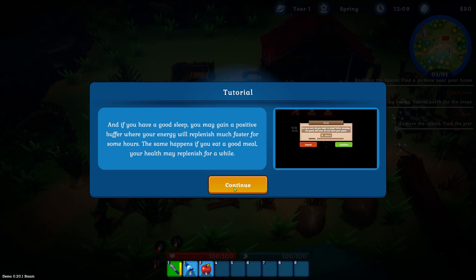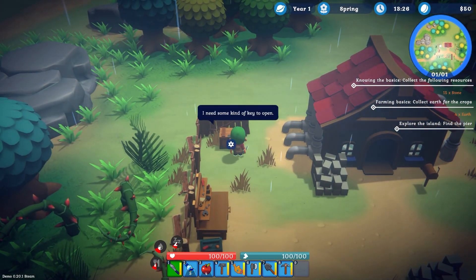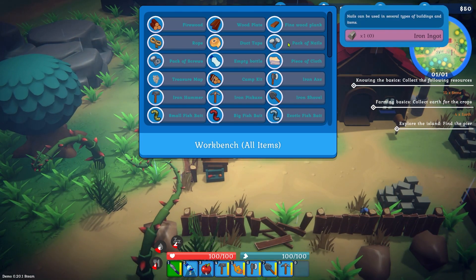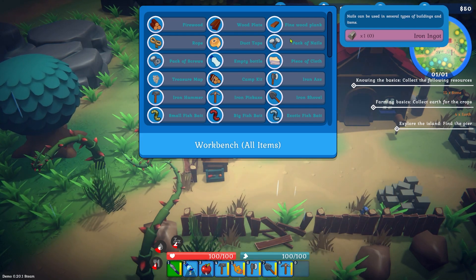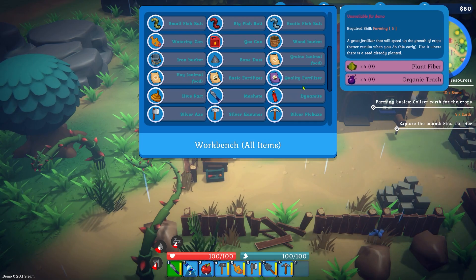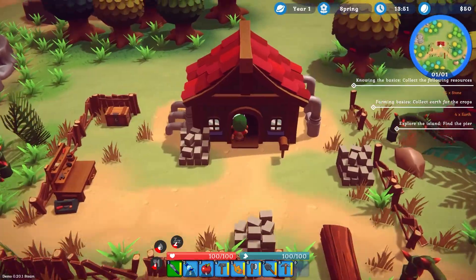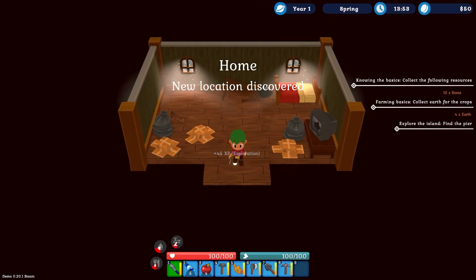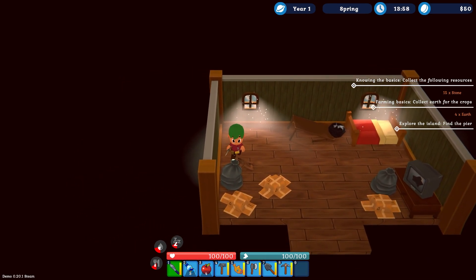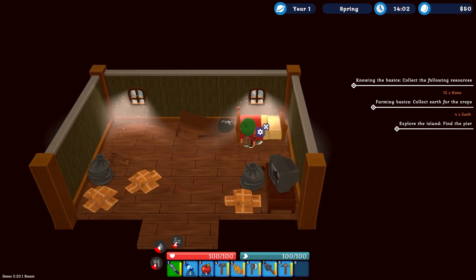The same happens if you eat a good meal. I'm definitely interested to see what we can do here. There's something that needs some kind of key to open up. So let's have a look at the workbench — we've got some nails, cloths which are made from wool. There's definitely quite a big crafting aspect to this game. We need to collect earth for the crops and explore the island, and find the pier. New location discovered: home. There's our bed that we need to sleep in. It's definitely looking a bit run down.